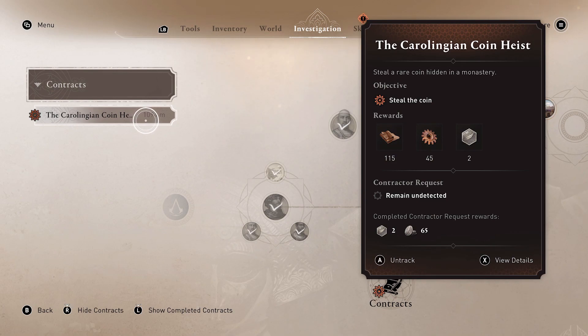Let's track it so you can see what we're getting for rewards — some scholar coins and some components and whatnot. In order to complete the contractor request, we need to remain undetected. And that's really the big challenge of this one.